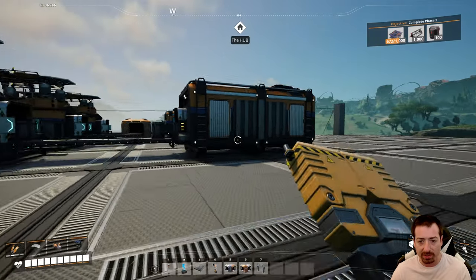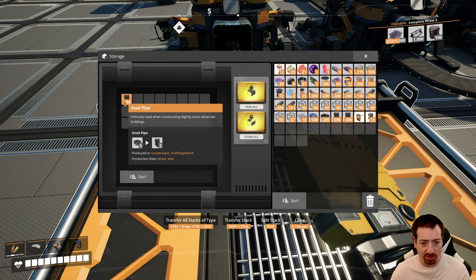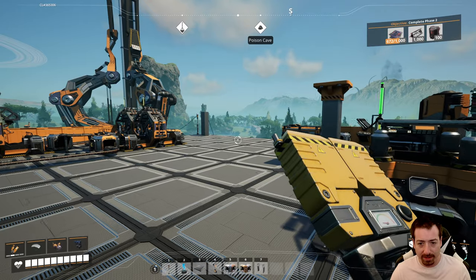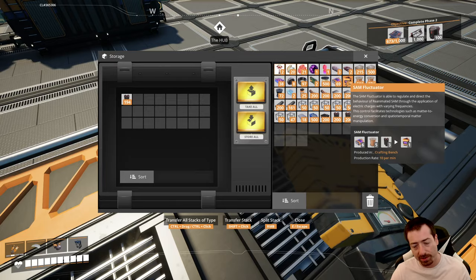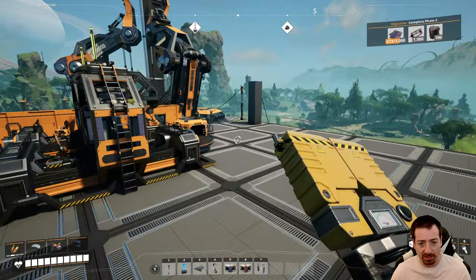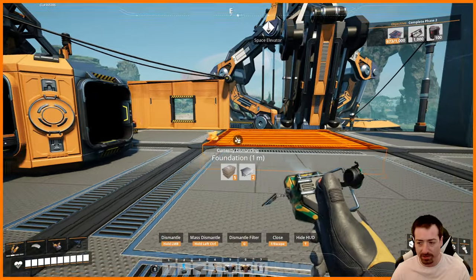Hello everyone, Krydex here. Welcome back to our Satisfactory 1.0 playthrough where we're having a grand old time, now with one infinity percent more steel pipes than before. We just got SAM automated in the last episode, so now we have lots of reanimated SAM parts, which we can make SAM fluctuators with, allowing us to make more dimensional depots. All of this was a spinoff of me just wanting to make the dimensional depot for modular frames.